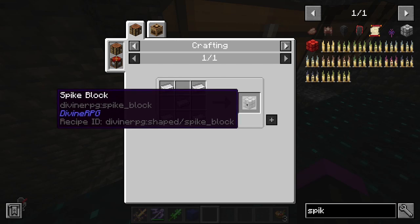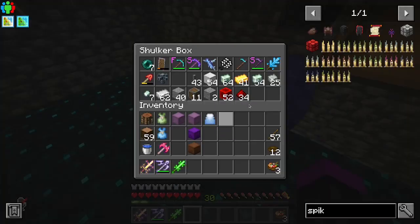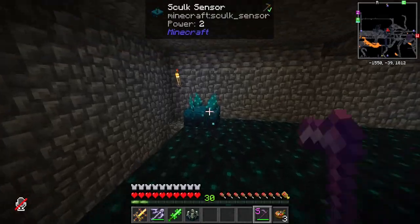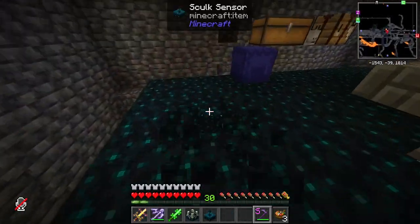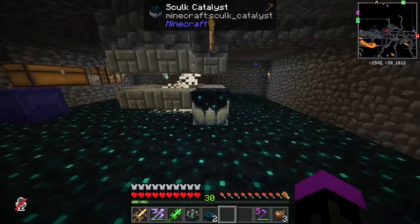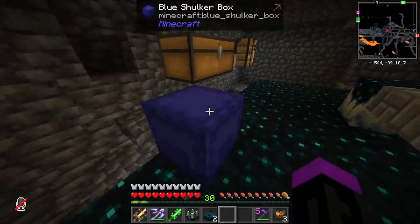Spike blocks are made out of five iron and are very useful especially for farms because everything that stands on top gets damaged. The death of these zombies triggers the skulk catalysts, and the catalysts then spawn a shrieker or sensor on the skulk here.